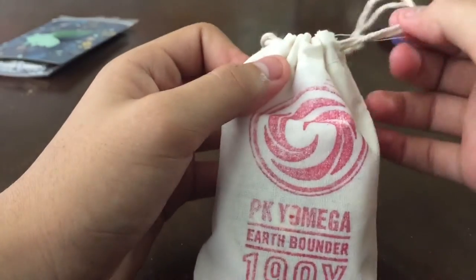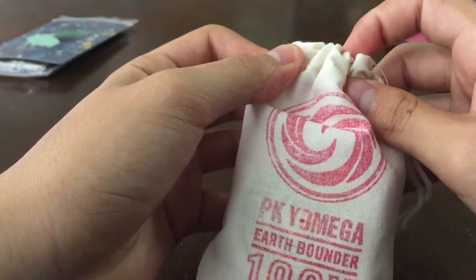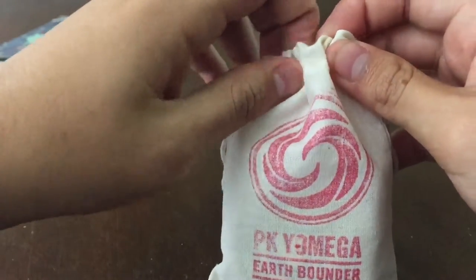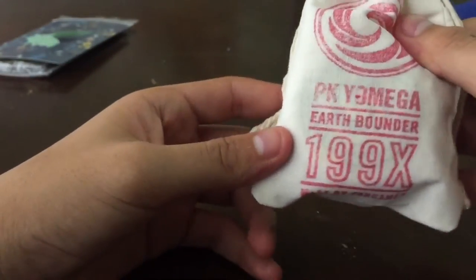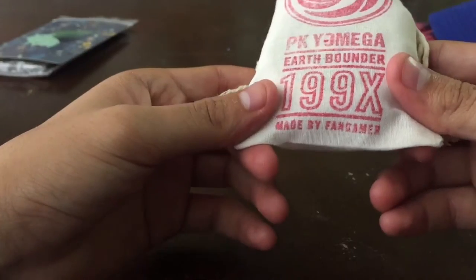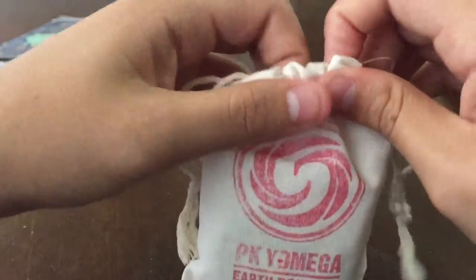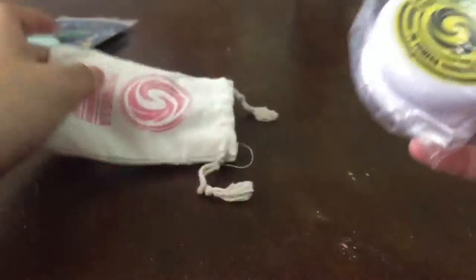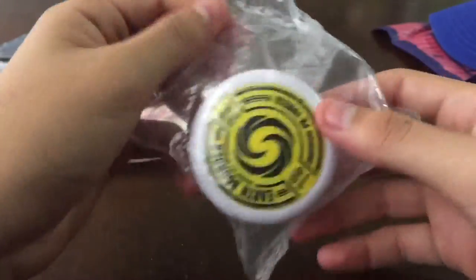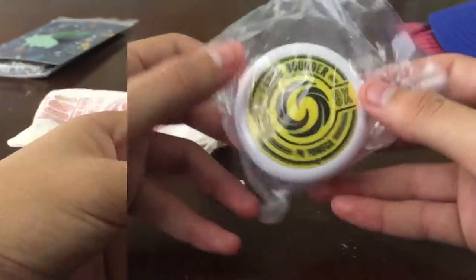The next item — I haven't opened this one yet. The yo-yo is still in the plastic bag. PK Yo-yo, Earthbounder 1990X, made by Fangamer. Really nice. You can see it's still in the plastic bag.